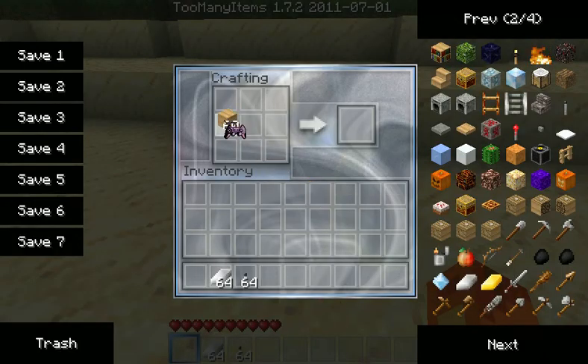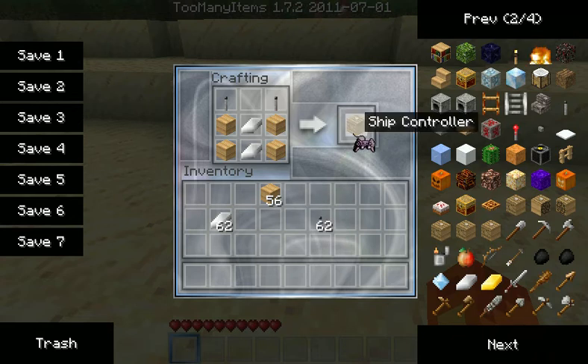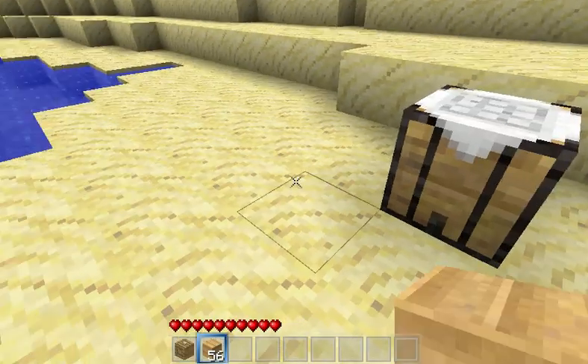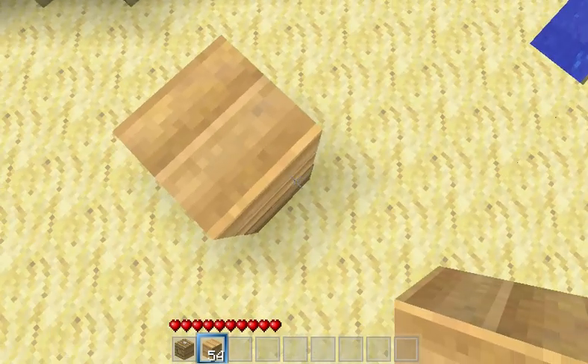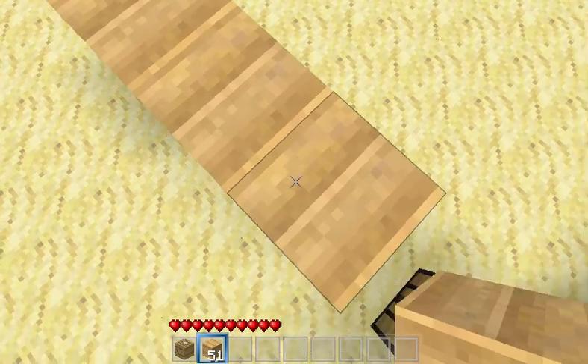What you're going to need to do is create a steering wheel thing, as you see here. But we're not creating a ship here today, we're creating an airship. So you want to get the one that is the airship. Now let us create our ship. I'm not going to create a really big one, I just want to demonstrate this mod.